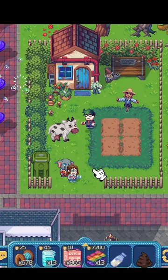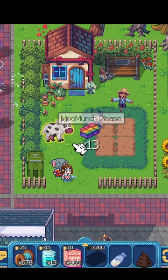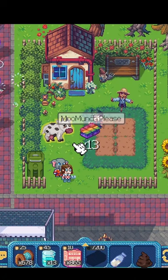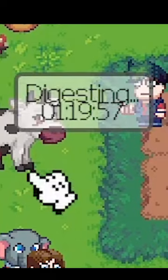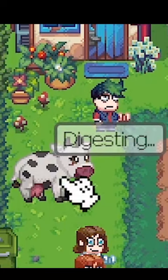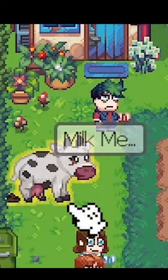Click create and wait for five minutes. Then, if you already have moo munch, go to the cow near Karen's house — that is before the carnival gate, or at the top of the map, Terra Villa. Just click on the cow, then wait. A few moments later, let's see if I'm lucky or not.